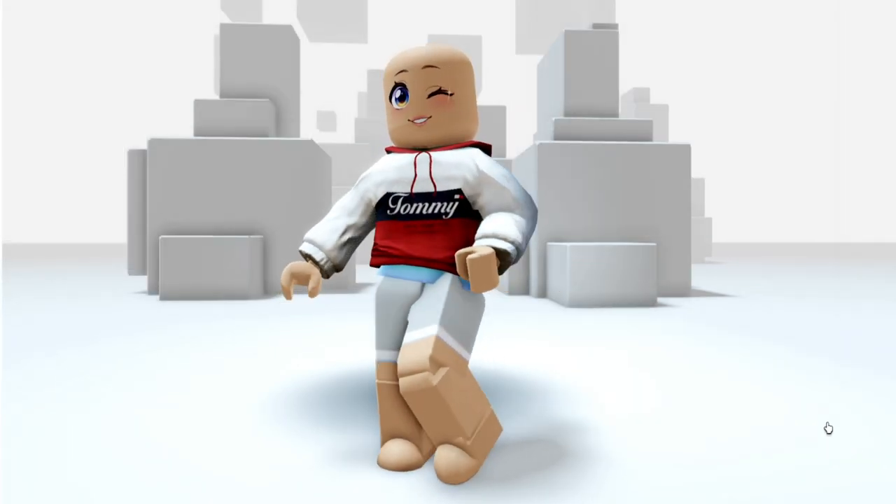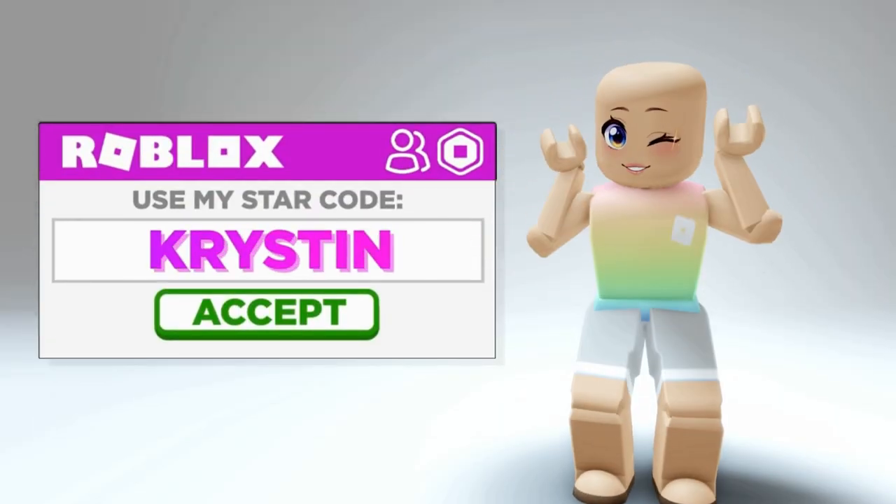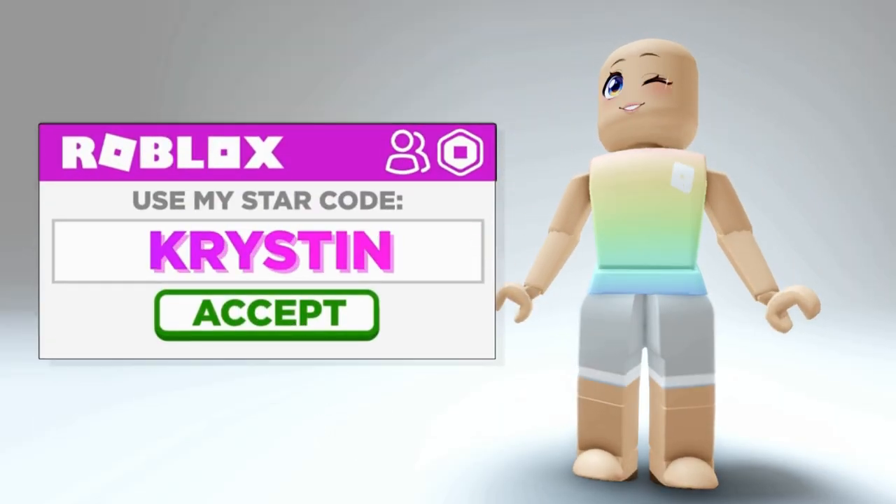There's hats, underwear, pants, and more. I'll show you how to get it all. Don't forget to use my star code, Kristen, when buying Robux or Premium.